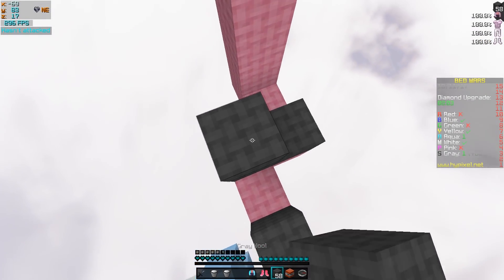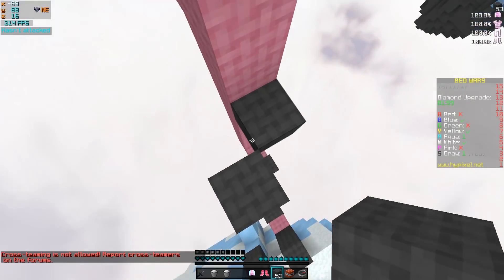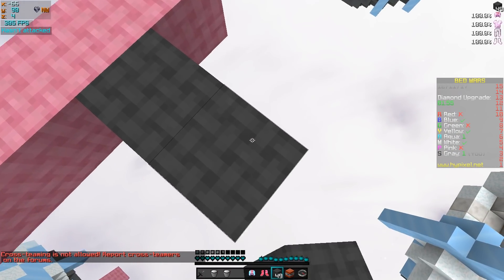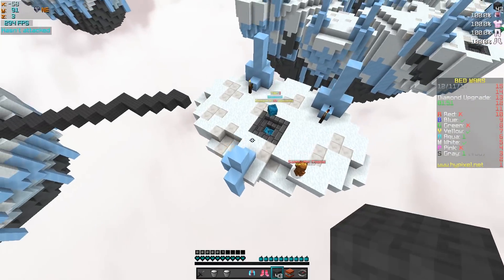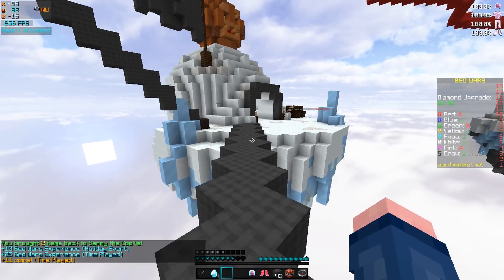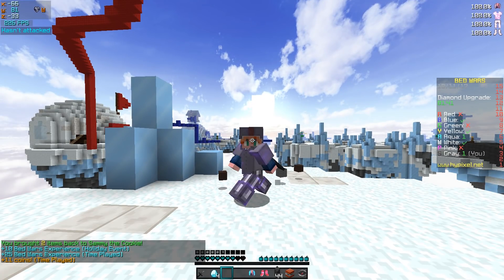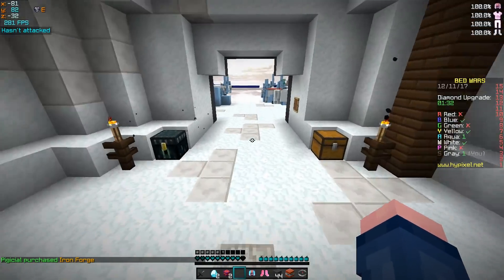We have two buckets of milk. Let's just bring it to Sammy. There we go. We're just gonna quickly build up - I don't like speed bridging when I don't have a bed because I feel like I just get too nervous. So you guys can see there, I got 10 XP and then we also got 25 XP. We just got 35 XP within like two seconds, so that was pretty cool. I'm gonna try to upgrade the forge just to see if we get any more presents.